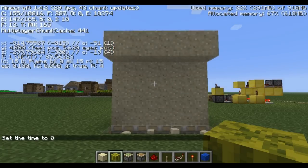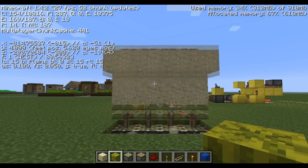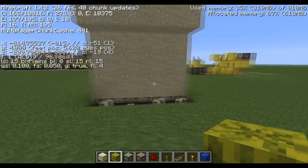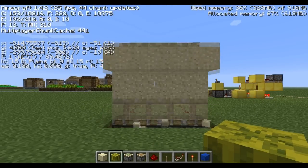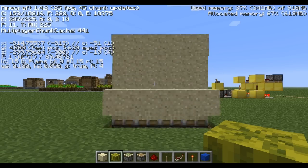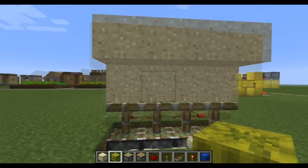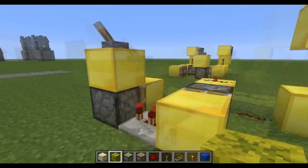But if you hit F3, you can obviously see at the top left it says 1.4.2. This is a 1.4.2 sand generator tutorial, and the reason I'm doing this is because I want to make sure you guys know it's from 1.4.2, and because there were some questions and people were having trouble with it.